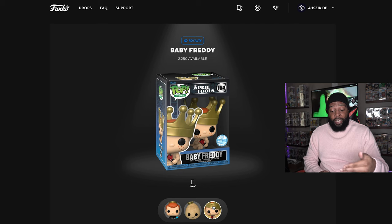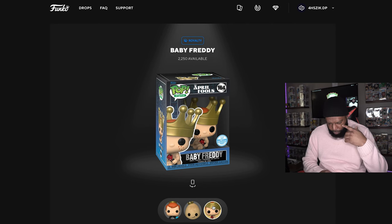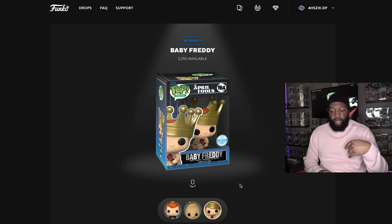Now the last redeemable is the royalty. I wish they would have switched the royalty and the grail around, because I think the royalty would have been a really good grail. The royalty is Baby Freddy, which is really cool — I'm probably going to have to go for that one. I got into the line but couldn't get through the regular website, so I had to go to the third-party site Atomic Hub to get three packs: two premiums and one standard.